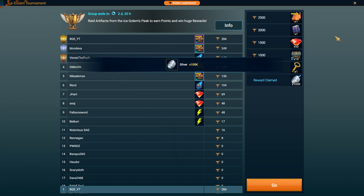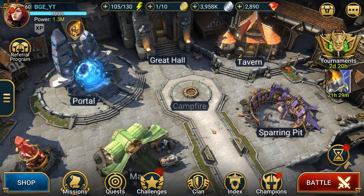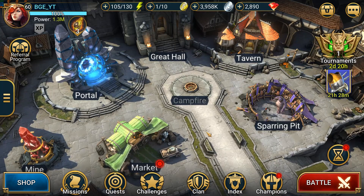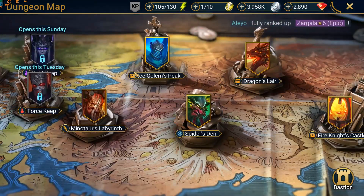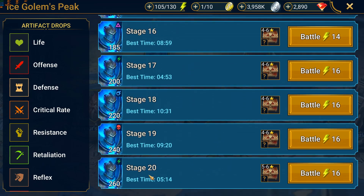First off, let's grab this reward - 100 silver, that's always very useful. I'll show you guys what I've tried out so far and what I've settled with. Because I can now get about 5 minutes and 14 seconds - that was my best run - but I'm averaging more around 6 minutes to hit that 100% success rate.